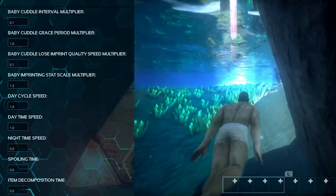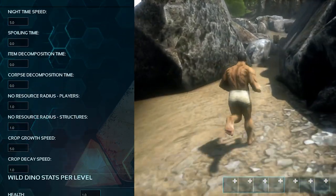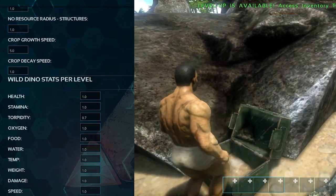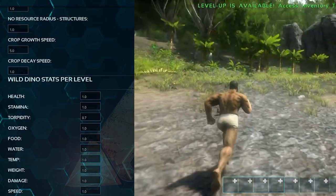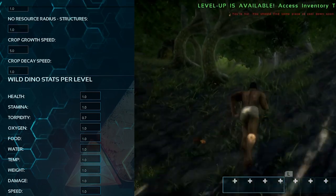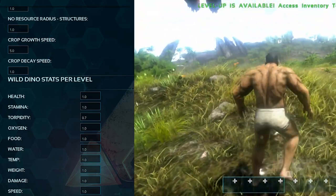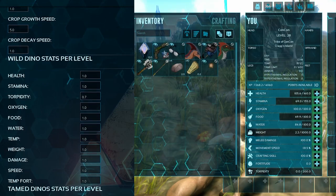Spoiling time I haven't touched. Crop growth speed set to 5. For wild dino stats per level, I've changed torpidity to 0.7, so it takes fewer shots to put dinos to sleep. On the Switch it's already hard enough to aim with a controller, so I made it easier to knock dinos out without having to shoot them as much. That's the only wild dino stat I changed.